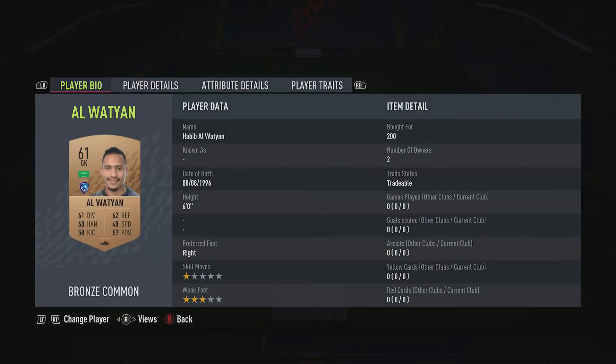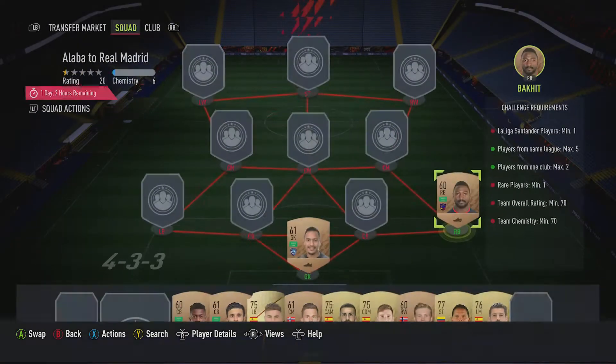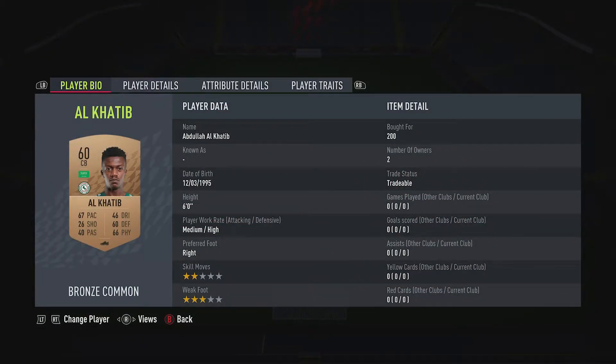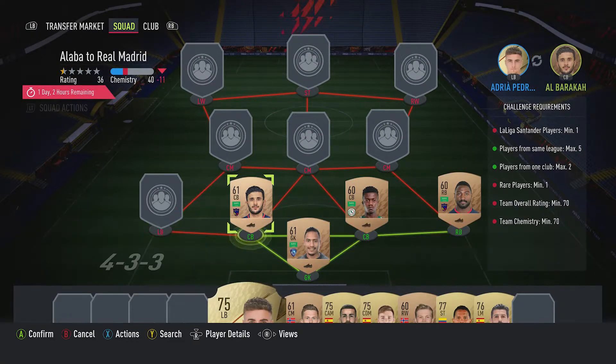In goal: Habib Al-Watayan, 200 coins, plays for Al-Hilal in the Saudi Arabian First League and is Saudi Arabian. The right back is Masoud Bakhit, 200 coins, plays for Al-Hazem in the Saudi Arabian First League and is from Saudi Arabia. Centre back on the right is Abdallah Al-Khatib, 200 coins, plays for Etifak FC in the Saudi Arabian First League and is from Saudi Arabia. Centre back on the left is Khalid Al-Barak, 200 coins, plays for Al-Hazem in the Saudi Arabian First League and is from Saudi Arabia.